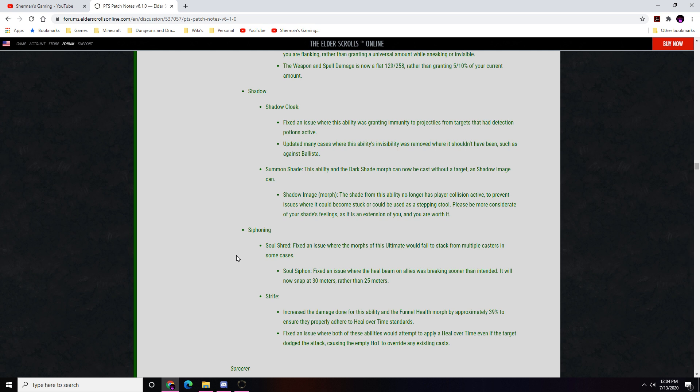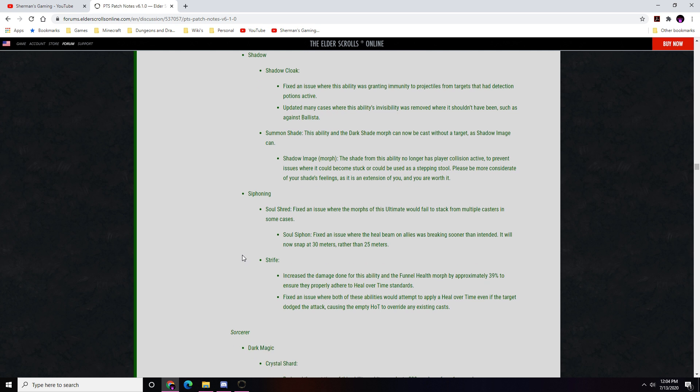Siphoning — Soul Shred: fixed an issue where morphs would fail to stack from multiple casters. Soul Siphon: fixed an issue where the heal beam on allies was breaking sooner than intended — it will now snap at 30 meters rather than 25. Strife: increased damage to approximately 39% to adhere to heal-over-time standards. Fixed an issue where both Strife and Funnel Health would apply a heal-over-time even if the target dodged, causing an empty HoT to override an existing cast.